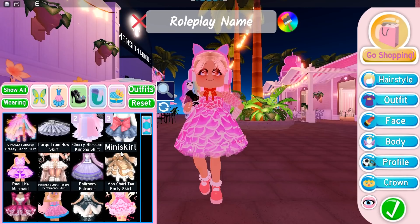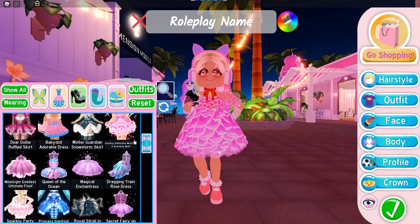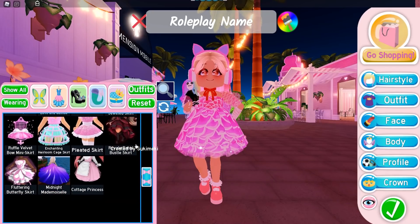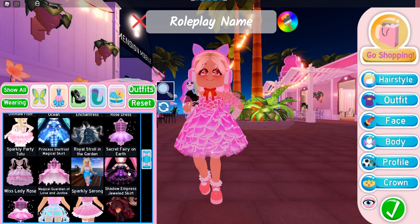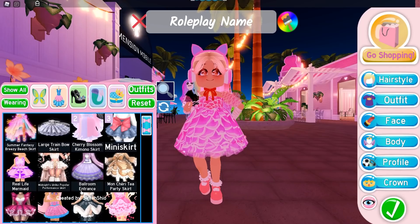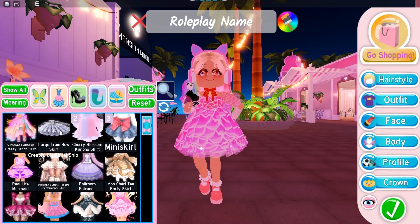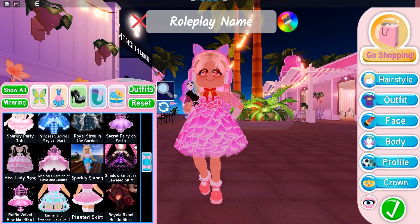On to my skirts — I do have quite a lot because I have nearly every single set in Royal High. The only one I'm missing is some pieces from the Shadow Empress set, but I do have the skirt. I have some of the older skirts and maybe one legacy skirt, but some of the really old ones I don't have. I think the only legacy ones I have are the Ruffle Velvet Burr Mini Skirt and the Large Trim Burr Skirt — let me know if any others are legacy!